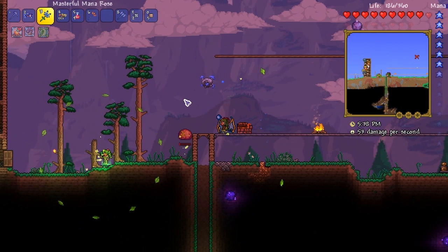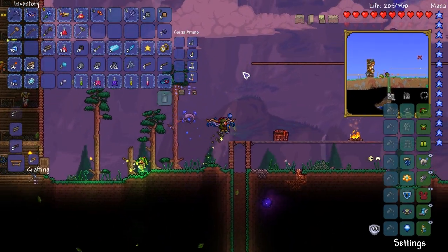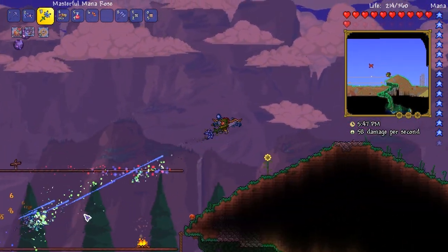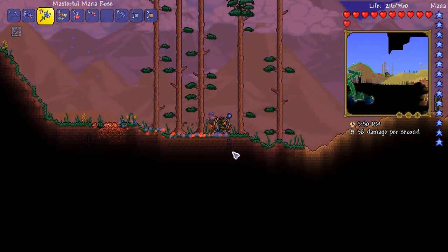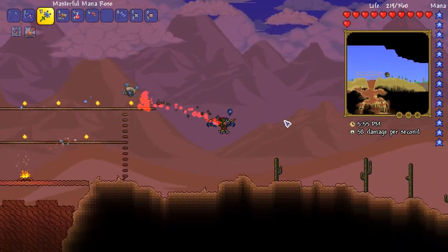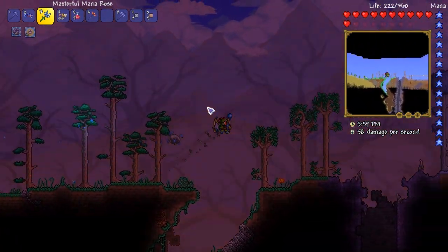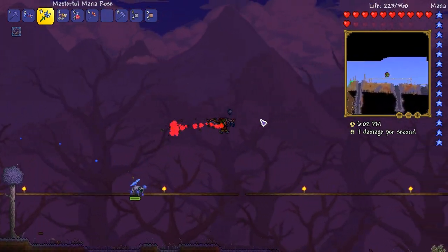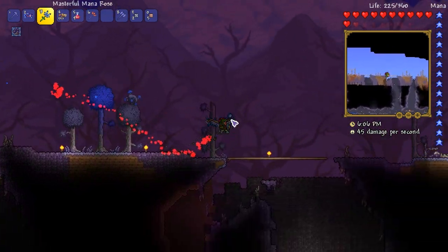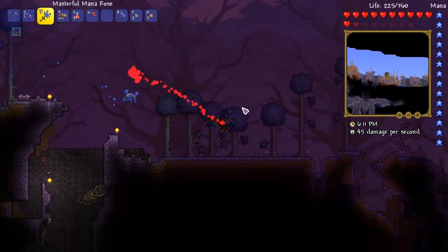Maybe it just wasn't the right weapon, or maybe my aiming was off. Right, so for the rest of this episode, because I am an absolute failure with the slime god, we're going to go and do Queen Bee, because I want to get it out of the way. I want to get it off the checklist. So I don't have a Queen Bee biome, so I'm going to have to just see what I can find.